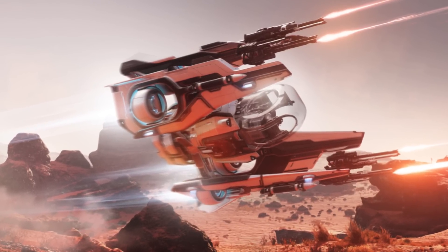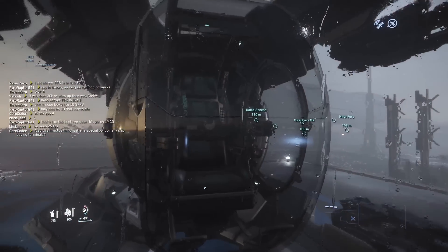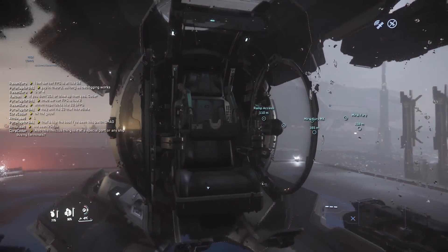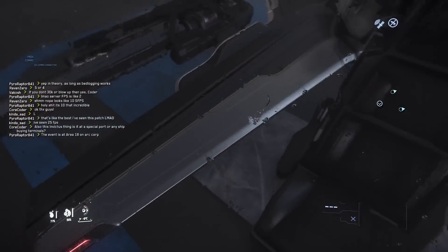The Carrack represents an interesting choice, since you can apparently put two in the Pisces bay and two in the vehicle bay, but honestly, if it was my Carrack, I would prefer the operational flexibility of the Pisces and have fewer of the Fury.